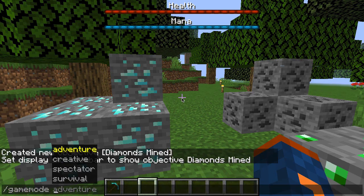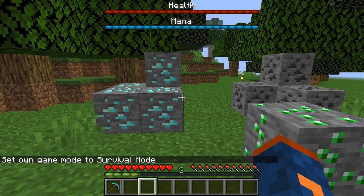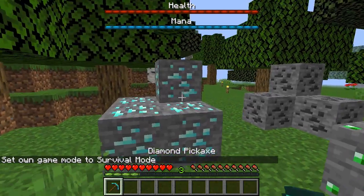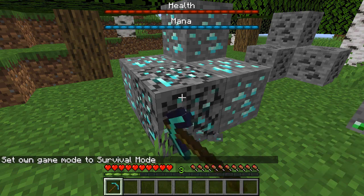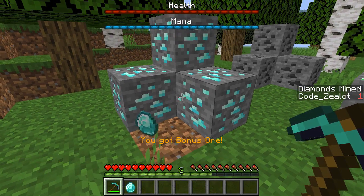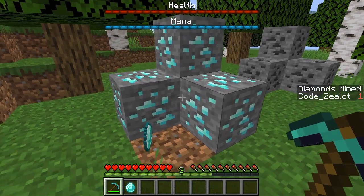So let's go ahead and switch over to survival mode. I still want to type out a number instead of the name. Let's go ahead and mine these diamonds here. If I look at this block and go ahead and mine it, you can see that I now have 'diamonds mined: 1' for Code Zealot on the sidebar.